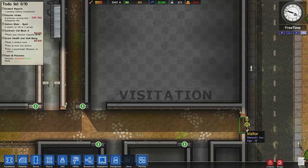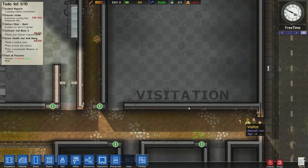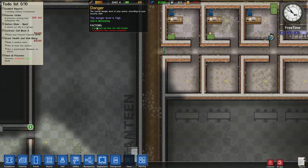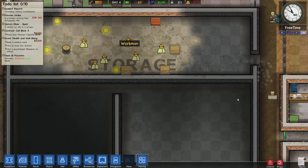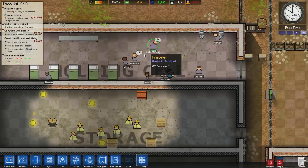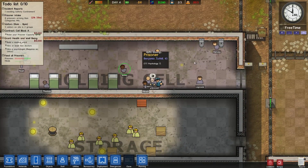Now, if you have a psychologist hired, you can see exactly what your prison needs to get your prisoners a bit happier.